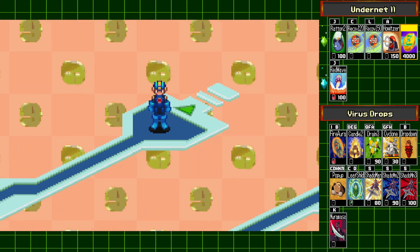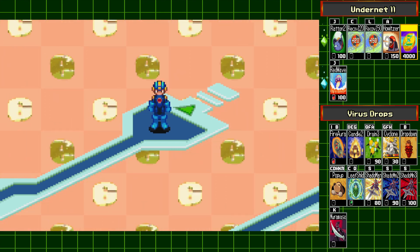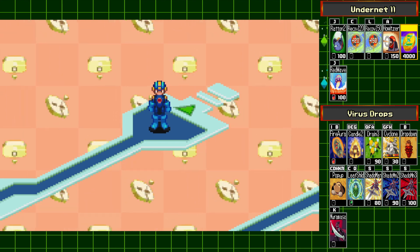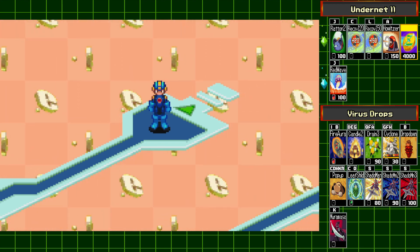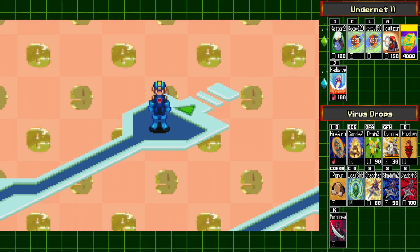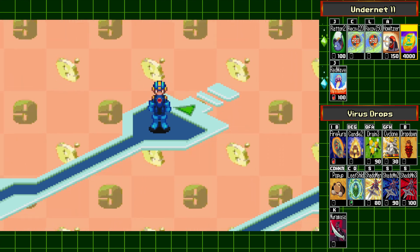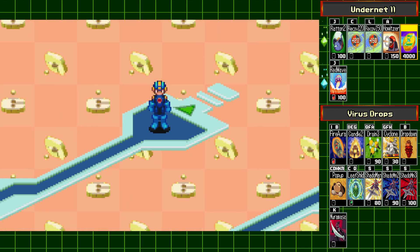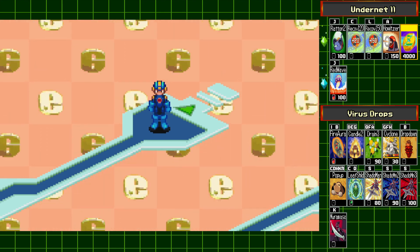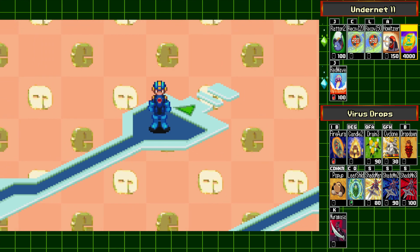One other thing regarding Drop Down and Leaf Shield: I showed you how I obtained them via Sharkman and all that. You can also use other chips that don't necessarily target all enemies at the same time — for example, Navi chips that target all enemies at the same time. I was actually able to get an S-rank against Drop Down and Fire Aura by using Dino Wave and two Skullmans.